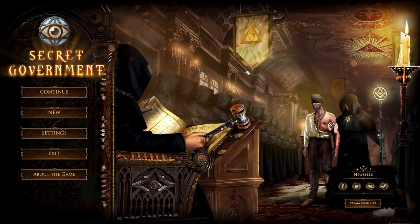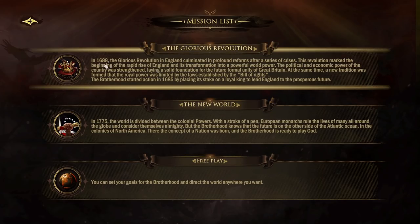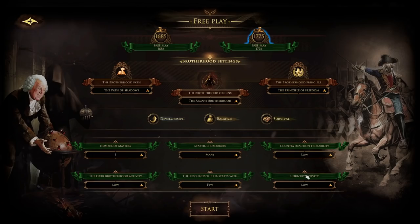We will try to intermingle with governments of the world to have them do what we want, but we don't have direct control. We can just sort of ask them nicely: 'Hey, why don't you go to war with somebody? Why don't you change religions?' Our actual goal we will choose as we get into the game. There are two scenarios: we can start in 1688 - all set in Europe - or 1775, which has Europe and the colonial powers. Or we can just do a free play, which we're going to do today.